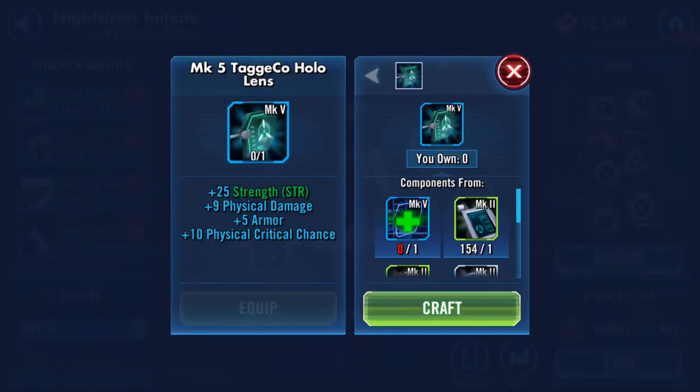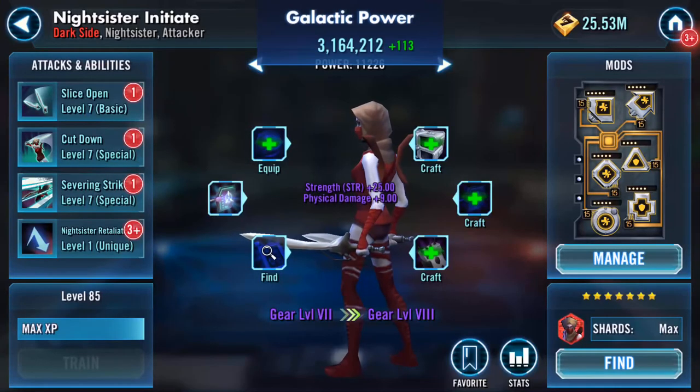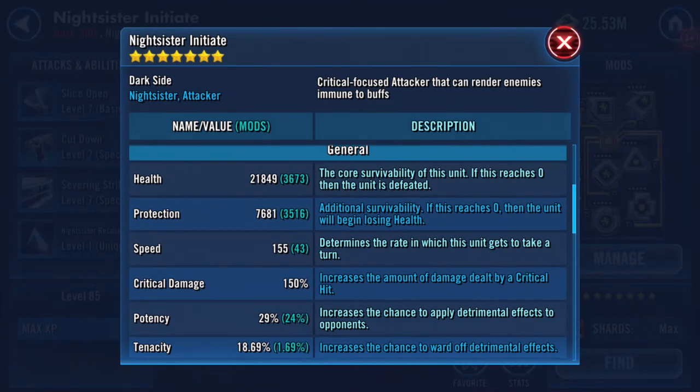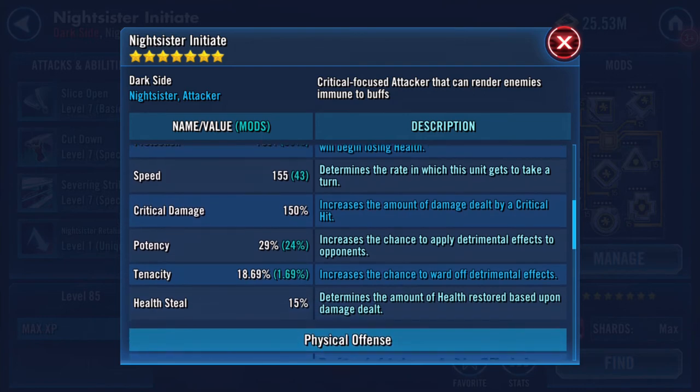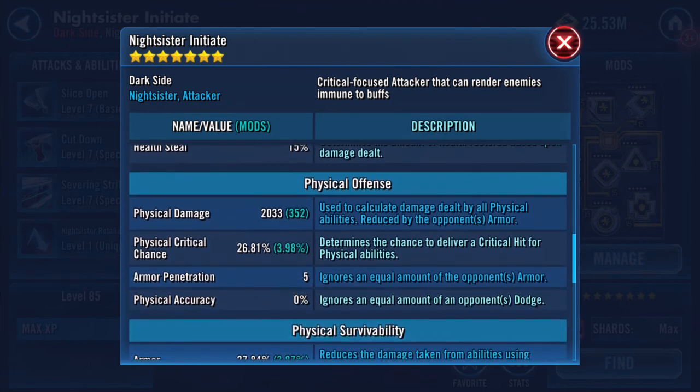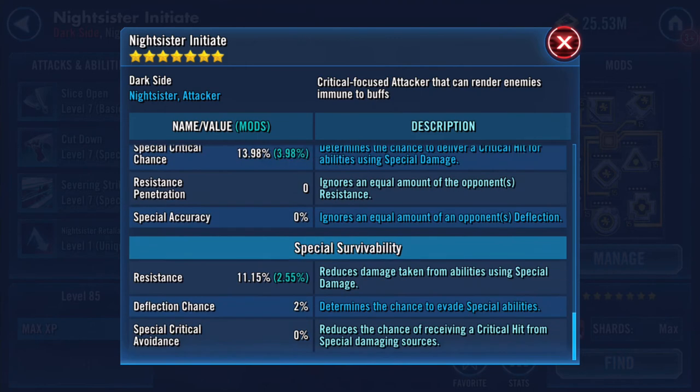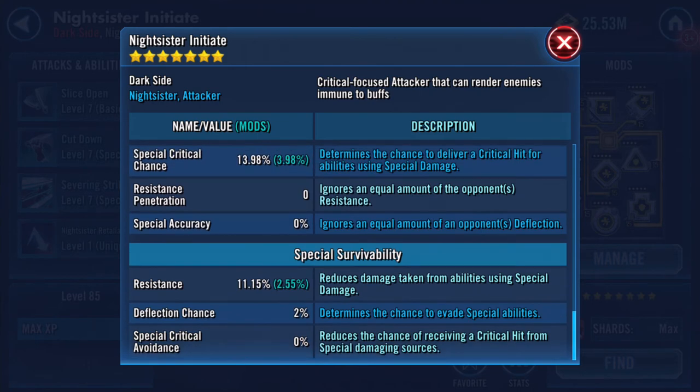Night Sister Initiate - seeing if I could bump her up a bit. Wow, that's really a lot of health: 21,849 health, 7,681 protection. She's the really tanky one, is she? The one that takes a load of hits. 2,033 physical damage, 1,528 special damage, 1.15 percent resistance.